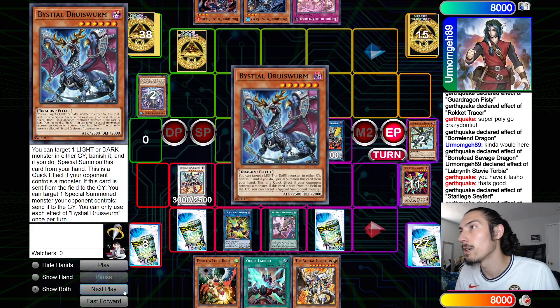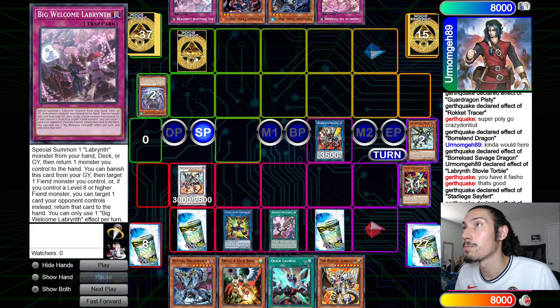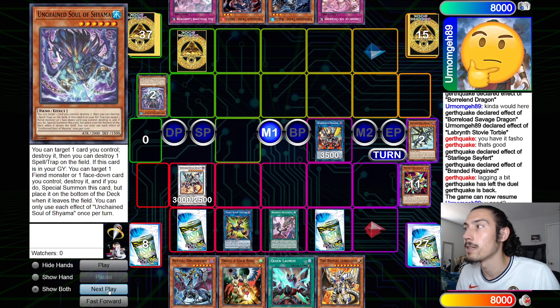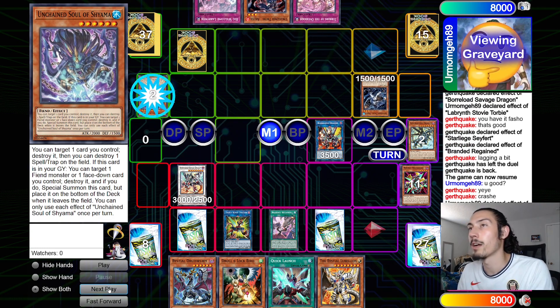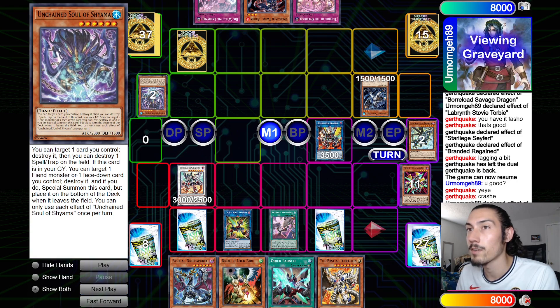End phase we search for Druis Worm. He draws Big Welcome. Then I'm lagging out — I come back in the game, he says 'you good?' and I said 'yeah, crash.'